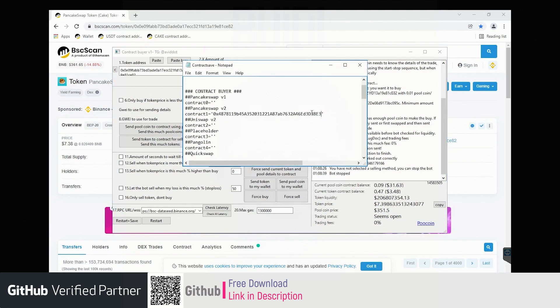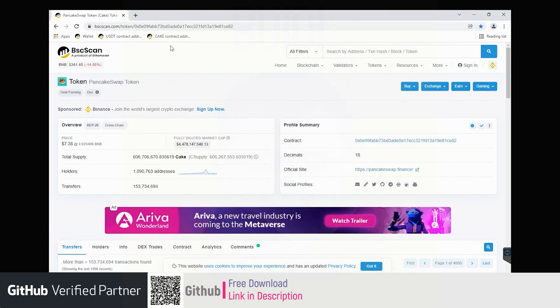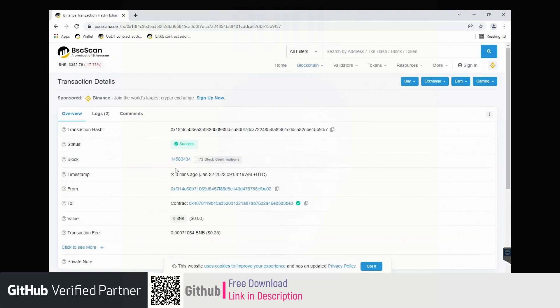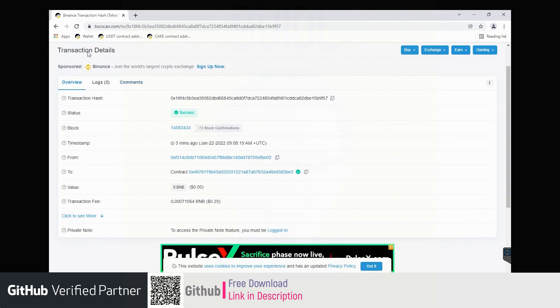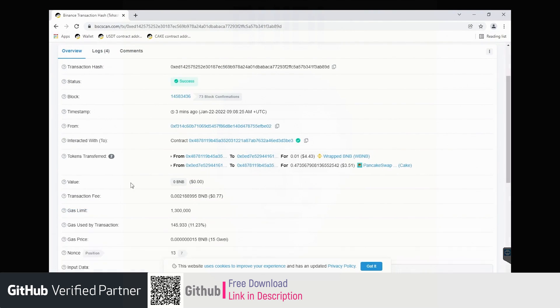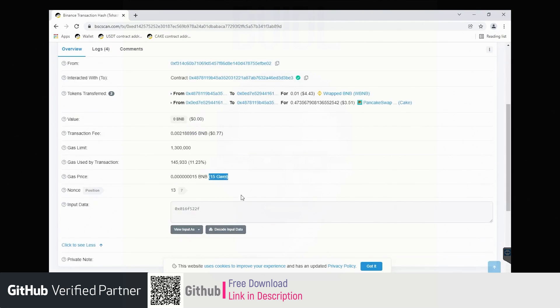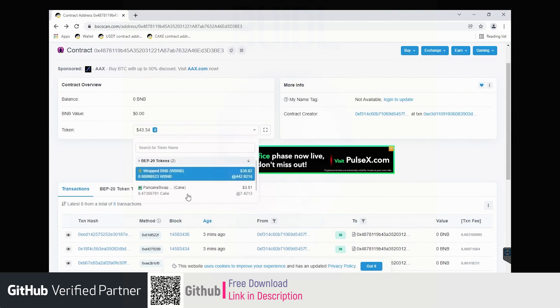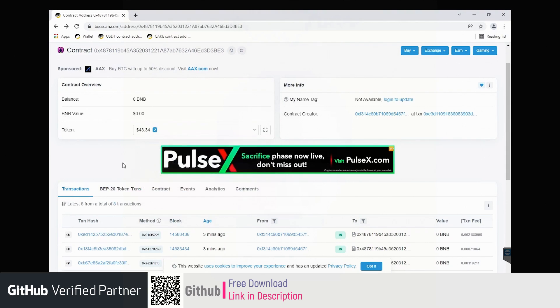Now we can stop the bot. Let's see what happened. We pick the contract address from the config file and search it on BSCScan. You can see the transactions here: this one is the details sent to the contract, and this one is our swap. You can see the gas and the trade — the amount of tokens are all in the contract.